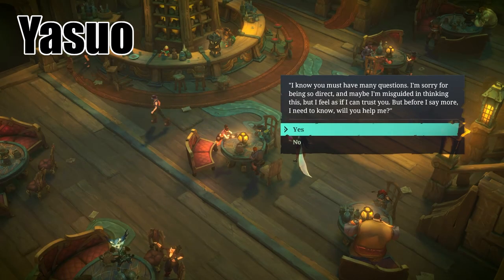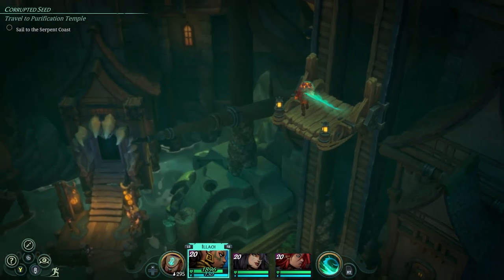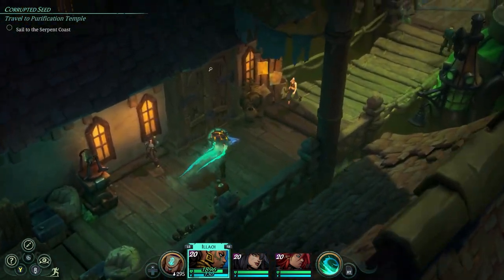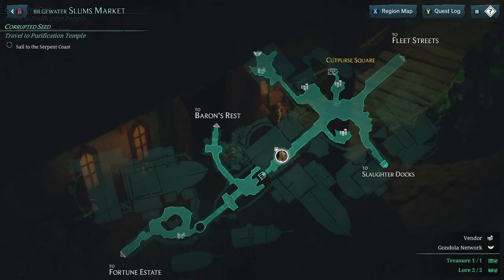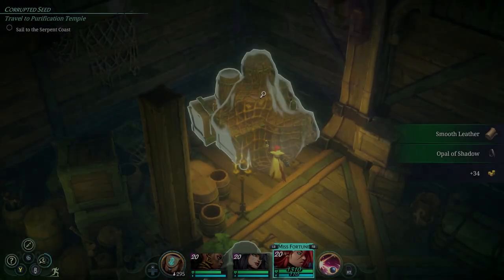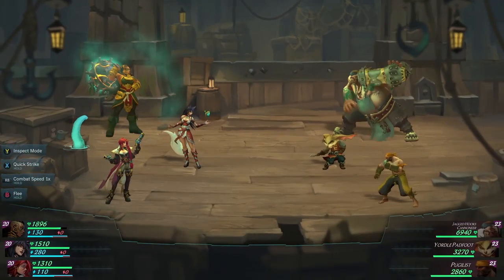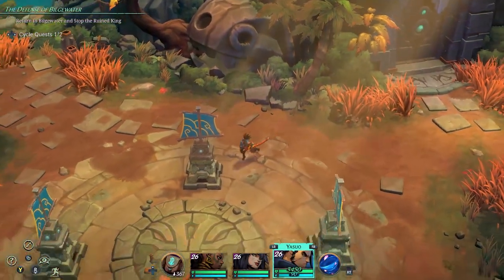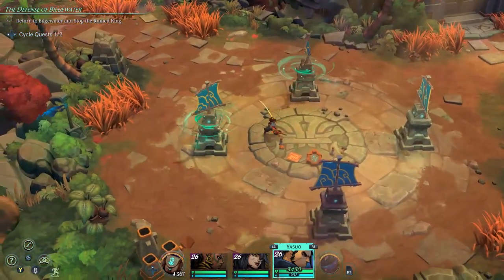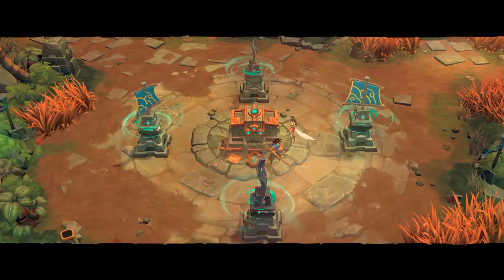Next up is Yasuo. At a certain point you'll be able to take on a quest where someone at the pub asks you to go into a warehouse and disable a shipment. Head into that area, reactivate the container, and take care of the combat encounter — it's a simple fight. After that, you'll receive the Empyrean Whisker. As part of Yasuo's story quest, you'll also activate some wind mechanisms in a specific order, which will make a chest appear.